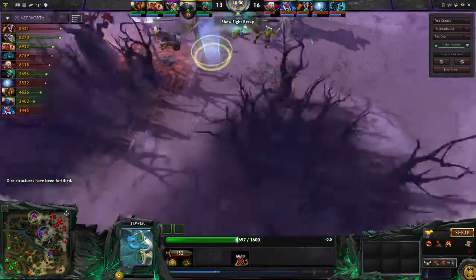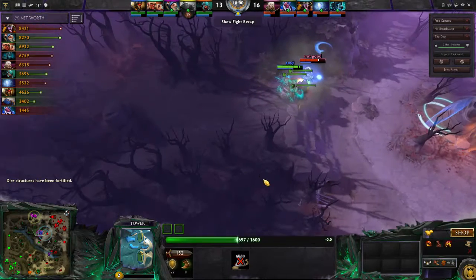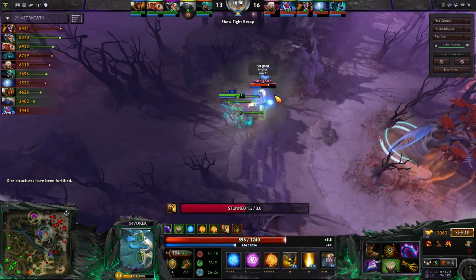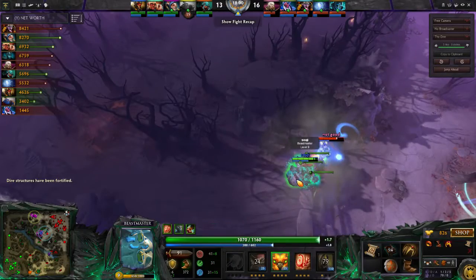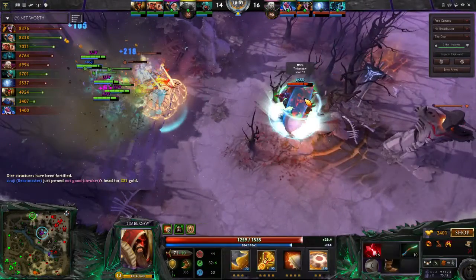So Meepo's pushing top. We want to defend towers because we're a Timbersaw — that's our job. Invoker had a similar idea and was going to rotate up to the Meepo. Unfortunately, Beastmaster found him and is now going to kill him with the help of Meepo. But we're Timbersaw, we can defend. Oh wait — we can't, because Invoker's already dead.